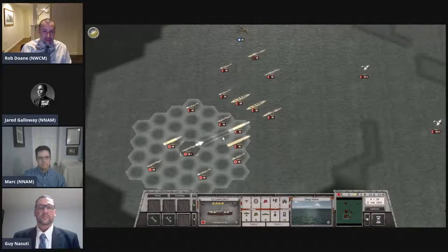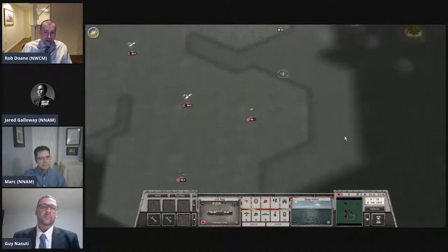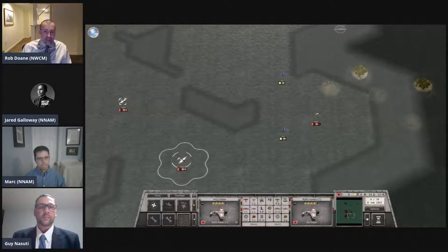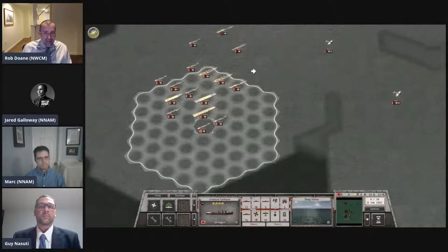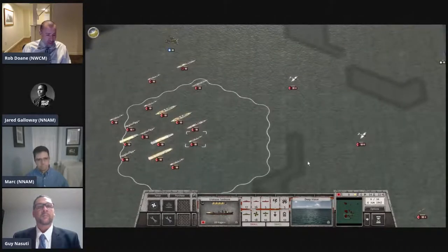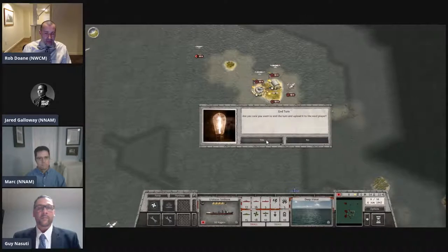Some games at the college today still use hex maps like this, though many are computerized without an artificial hex grid. This particular game isn't used at the college but is similar to ones you could find there. The War College games had two types: table maneuvers using model ships for tactical scenarios focused on ship maneuvering, and chart maneuvers — larger strategic scenarios against Japan, controlling whole fleets and looking at large strategic actions.